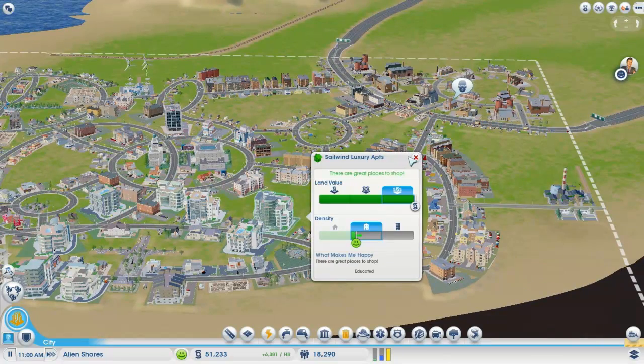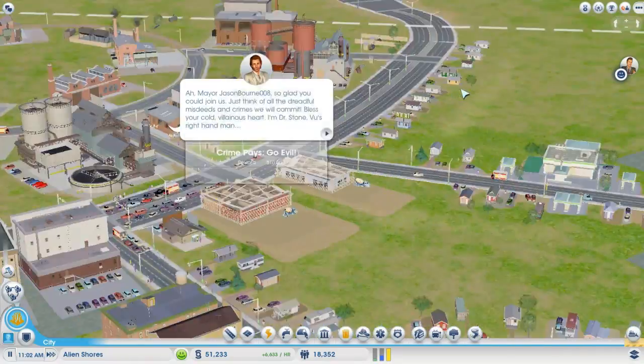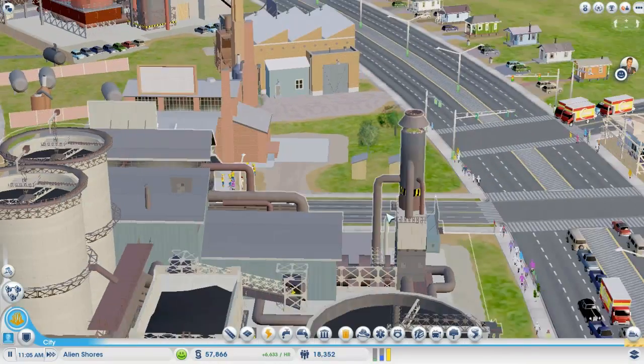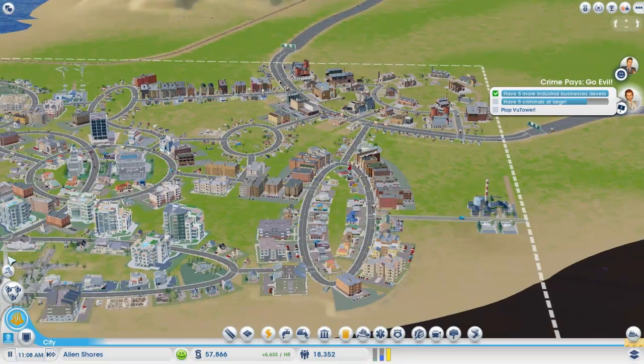This area has probably got like 1,000 to 2,000 people living in it right there. Let's go see what this guy's saying — yeah, we're not going evil. You're going to have to up your price buddy, because I'm not buying your garbage. I don't want anything to do with it. No, we're not plopping the view tower. We've got criminals at large, apparently.